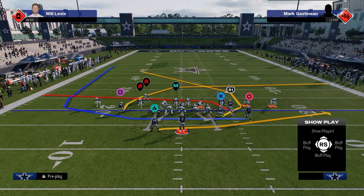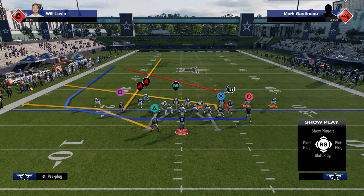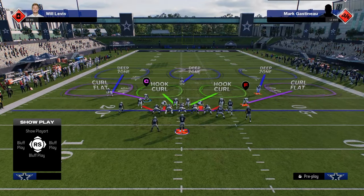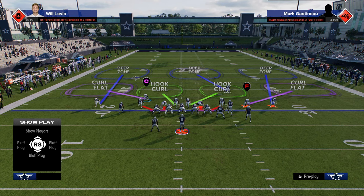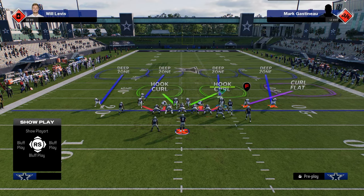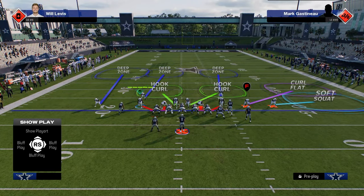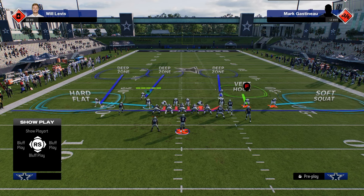Right now it's super popular to run something like this — this is the meta play pretty much everyone is running, similar to what Fancy was running, and it can be hard to defend. So how do I defend Bunch? I really like two methods. The first method is to run a quarter on both safeties — this really helps because you have seam streak threats on both sides. Then we're going to have a soft squat on the Bunch side and a vertical hook, and send forward. This is a pretty decent way to defend Bunch.